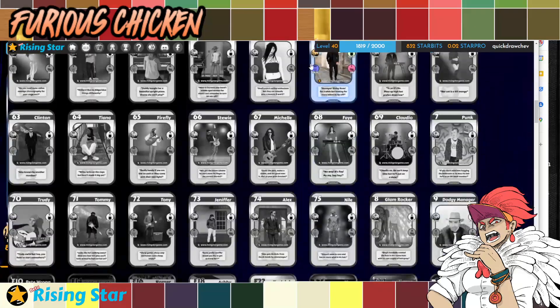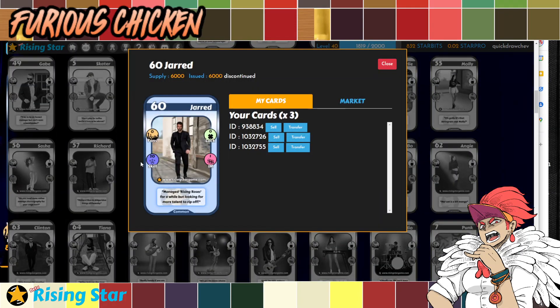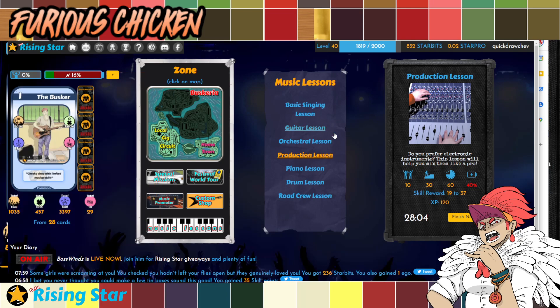So let's continue with the stats. For example, this is a common card — Jared — the first common card that I got from that pack I purchased. Jared has 0 fans and 20 skill. What is skill for? If you haven't hit level 15 yet or you don't have 1,000 fans yet, skill might not really matter to you. But once you hit level 15, that means you're done being a noob. This skill is super important because you get a stat called Ego at level 15 that, if it's not 0, will give you a penalty on your Star Bits earnings whenever you do gigs.